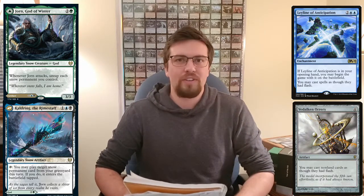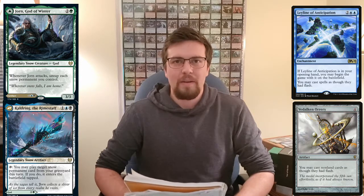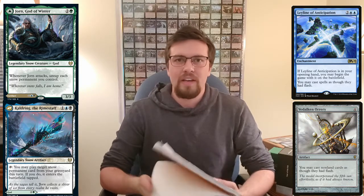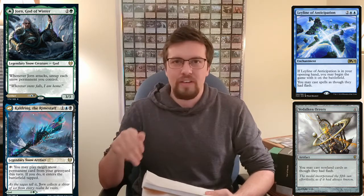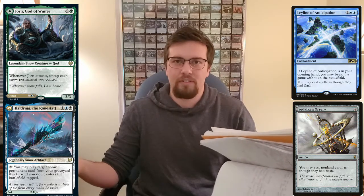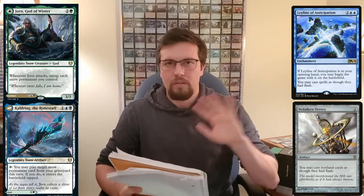Some good stuff — Leyline of Anticipation and Vedalken Orrery seem like they'd be great cards in this deck. Being able to untap and then pass, cast some things — so you play Vedalken Orrery, go to combat, attack, untap your lands, pass the turn. You have all your mana available and you can cast things at instant speed. That seems amazing.